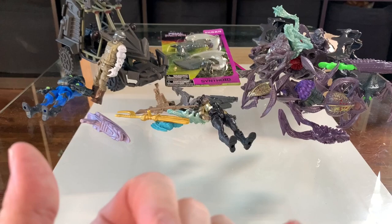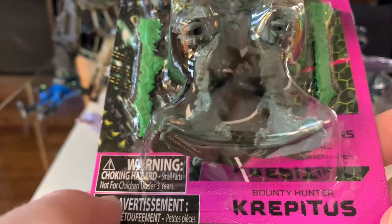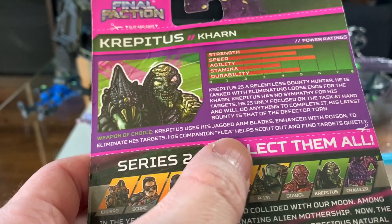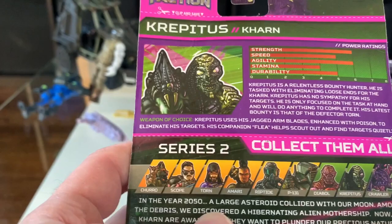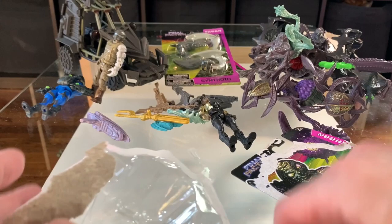We got one more figure for the bad guys — for the Karn — and that is the Bounty Hunter Crepitus. He also comes with this little guy. It says on the back: weapon of choice — Crepitus uses his jagged arm blades and hands with poison to eliminate his targets. His companion Flea helps scout out and find targets quietly. That's pretty cool. We did watch the two episodes available — they should make more, it's kind of fun. And this guy has hair — he's the first one that ever had hair.